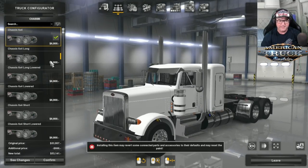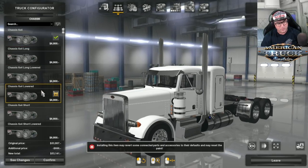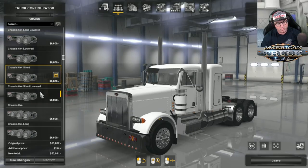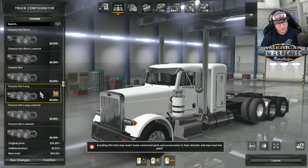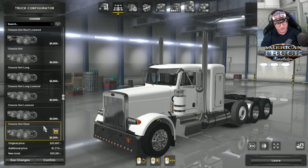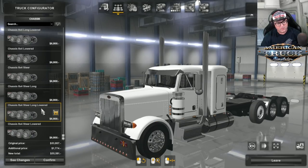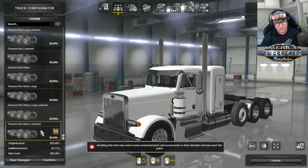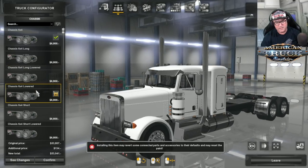For the chassis, there are tons of options: 6x4, 6x4 long, 6x4 long lowered, 6x4 lowered, 6x4 short, 6x4 short lowered, 8x4, 8x4 long, 8x4 long lowered, 8x4 lowered, 8x4 steer, 8x4 steer long, 8x4 steer long lowered, and 8x4 steer lowered. There's tons to choose from — I'm going to go with 6x4 lowered long.